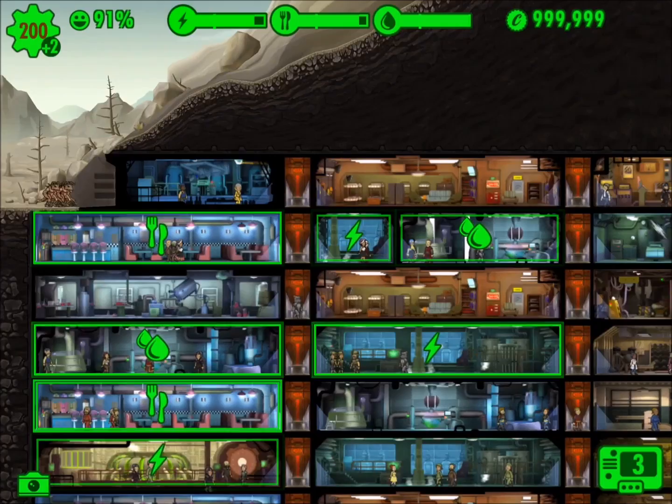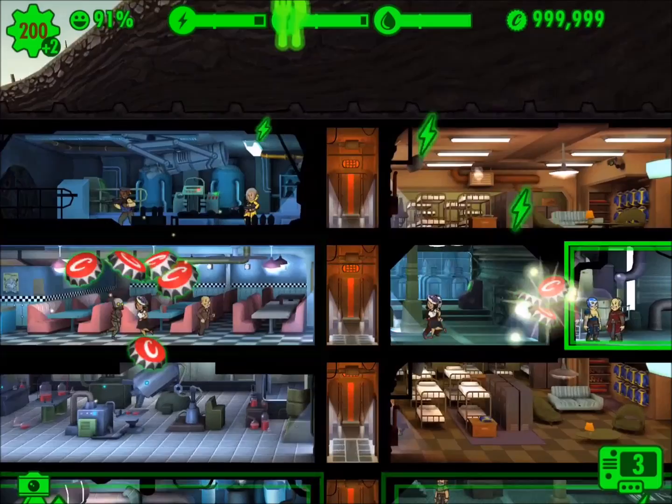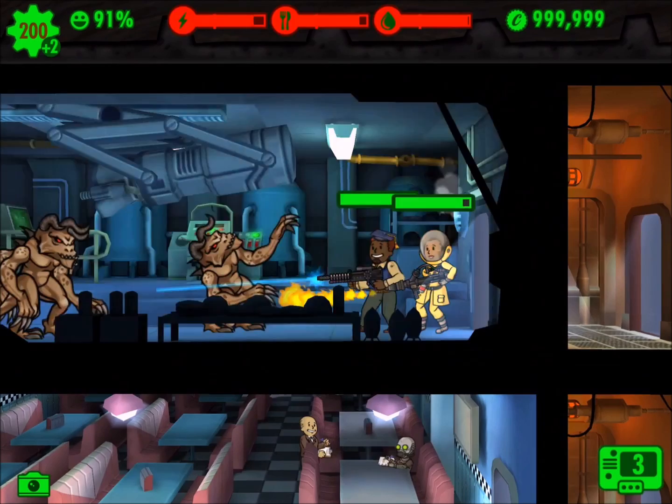Hi everyone, this is Killshot from 999 Gaming. I want to do a video for Fallout Shelter, and this video is called Secrets to Beating Deathclaw. There's been so much loss of life and so much struggle with Deathclaw. I want to show you guys an easy tip for how to do this and not lose a single person.